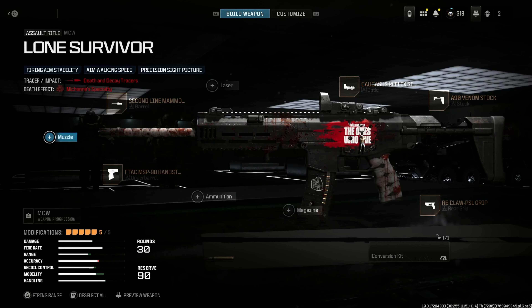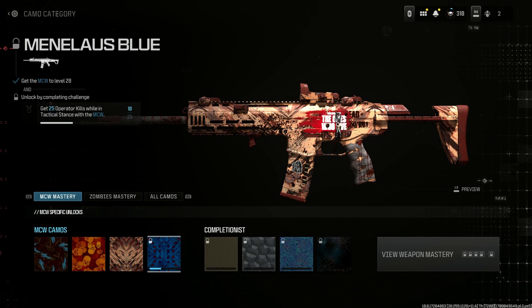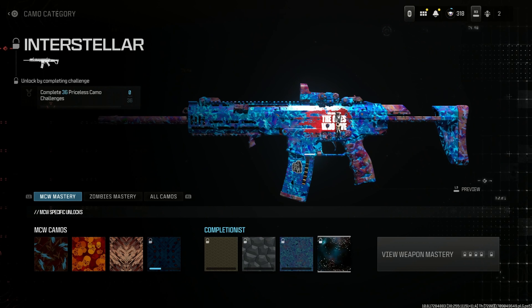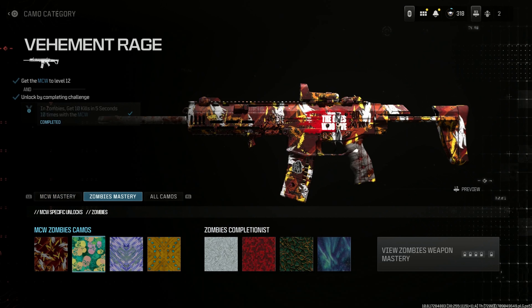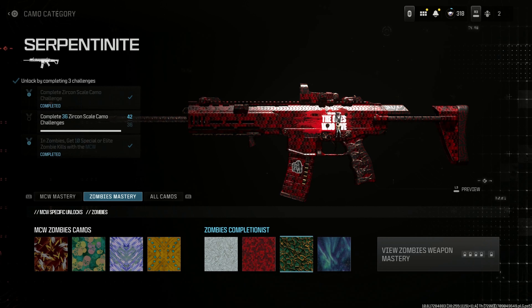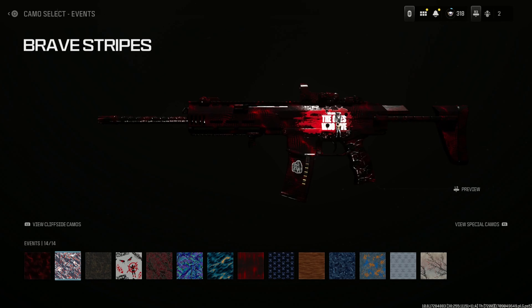Here's the build for the MCW and the multiplayer camos, which do look cool. I like how you can still see the blood, but then it goes away once you put on mastery camos — that sucks. It covers up the whole gun essentially, and you still have the stickers and the large decal. That does suck. And here are the event camos too.